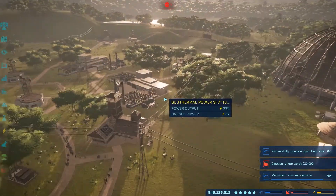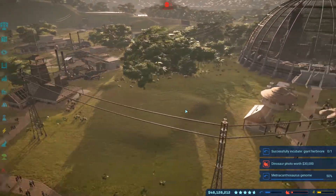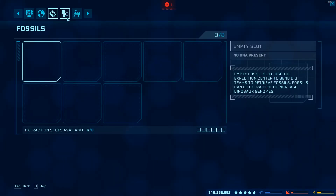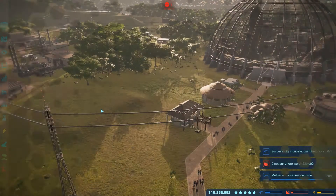And then in the meantime, now you can start working on expansion of your park. Once the fossils come back in, you just rinse repeat. You go back to here, once this is done, then you go to fossils, you extract, and then you go to research and you do that.